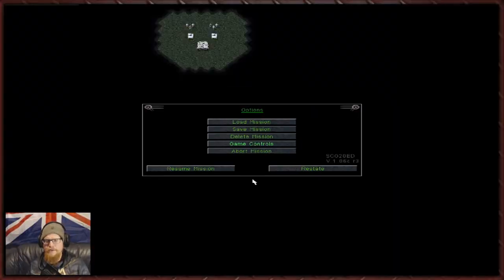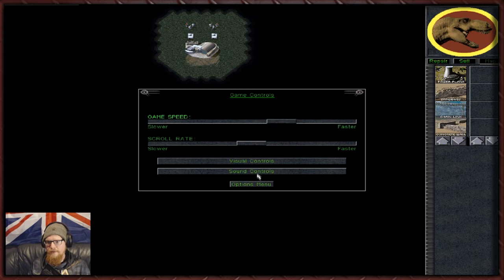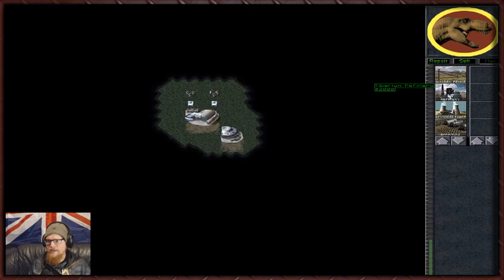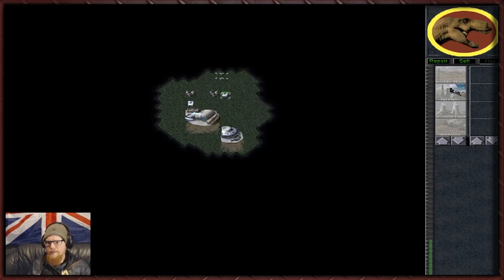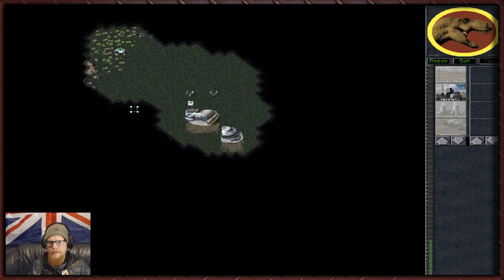Hey guys, welcome back to Command and Conquer. When we last left off we were continuing our Dino Fun Park campaign, and for the first time in this campaign we're actually allowed to build a base. Quite a fun mission this one - there's kind of a lot of defense involved and indeed a lot of reaction area stuff as well. This mission is much easier when played as GDI.